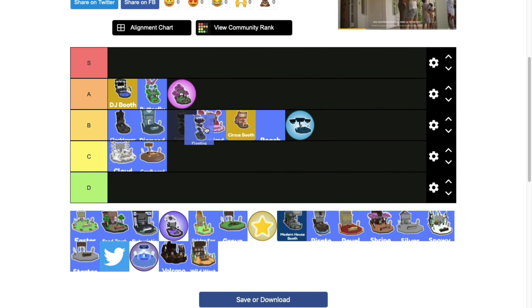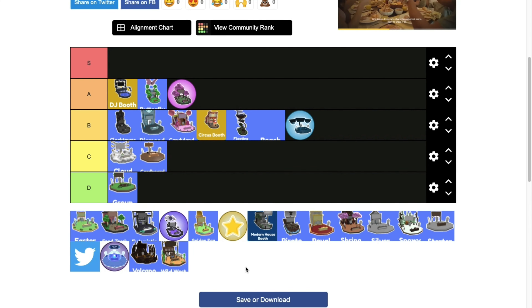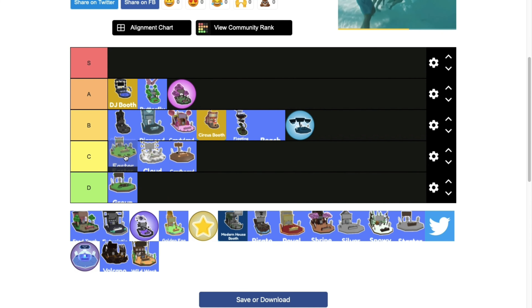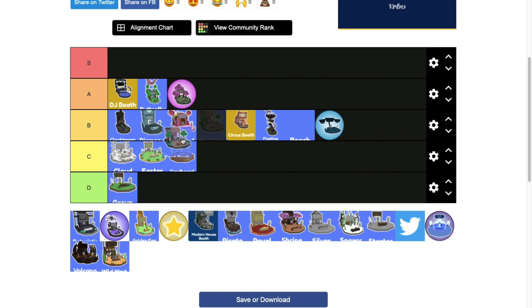Floating booth is really distracting, low B tier. Group booth is really bad — first D tier. Easter booth was okay to use for a week, mid C tier. Food truck booth doesn't look good or bad, so mid B tier.